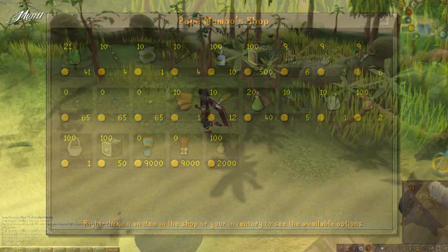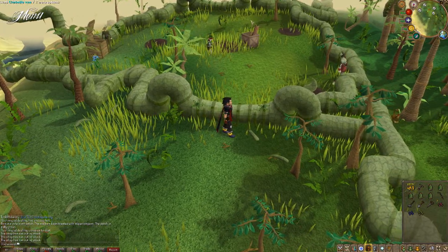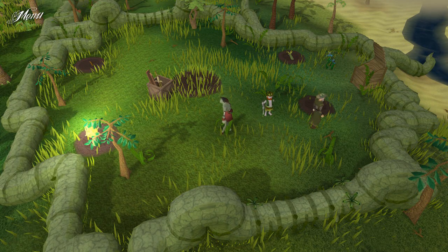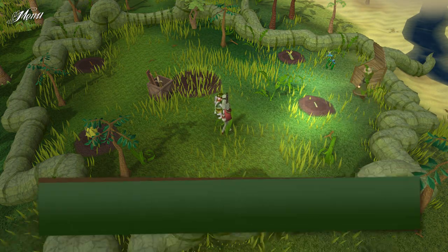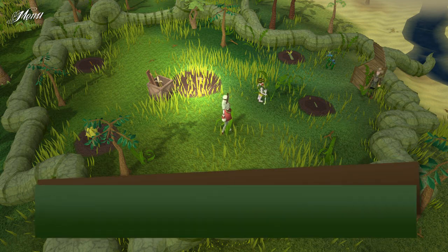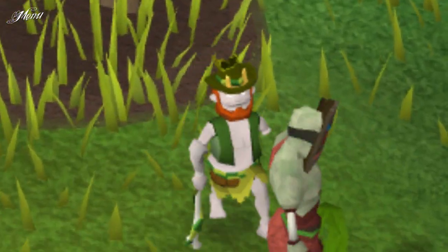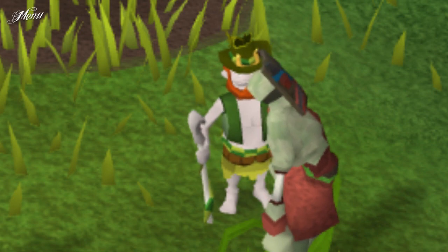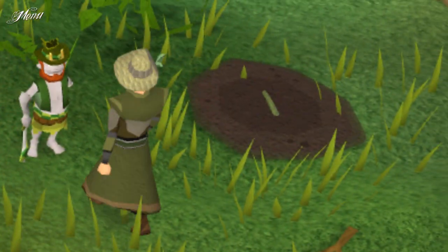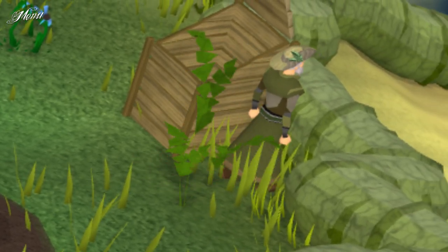Now you can begin hunting Jadinkos. Go to the middle camp where you will see a couple of farming patches. There is a fruit tree patch, a bush patch, a flower patch and a herb patch. One patch is not for farming but for construction — the environmental feature patch. Here you can build all kinds of things which are needed to attract some of the Jadinkos. There are also a tool leprechaun who will store normal farming equipment but also Juju potions, which are rewards from this activity. A zombie farmer who will look after your patches. And a Slay Riggs, a man who will give you information about Jadinkos. But he's not important because you have me, right?